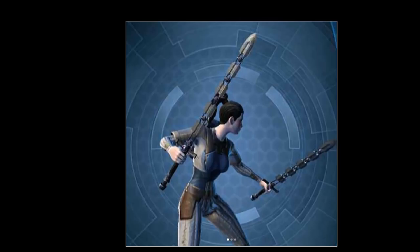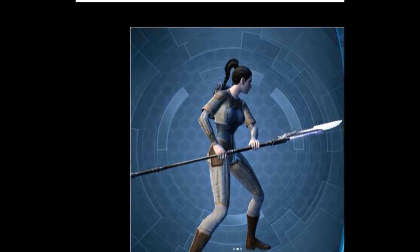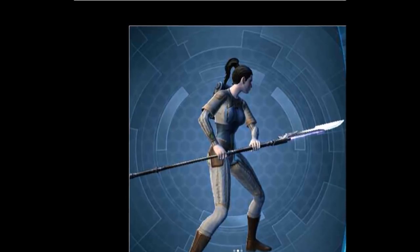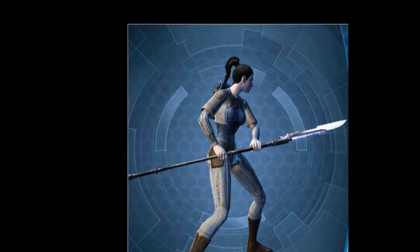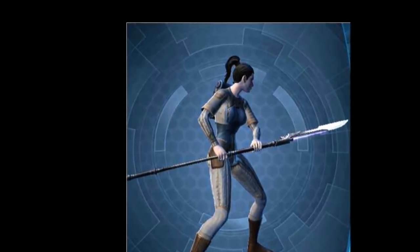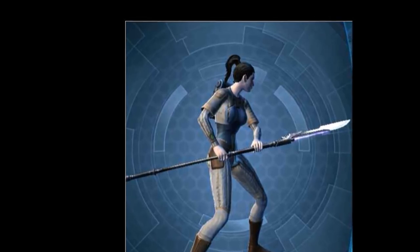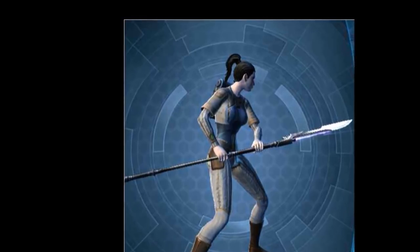Now my favorite of the datamined weapons is this one — the electro staff, or you could call it a lightsaber pike. It's going to be what the Sith assassins and Jedi Shadows are using. I absolutely love this design; it totally surpasses all my expectations. It's kind of a hybrid between a lightsaber pike and a double-bladed vibroblade — it has the pike staff but then a lightsaber blade at the end, plus a serrated blade.